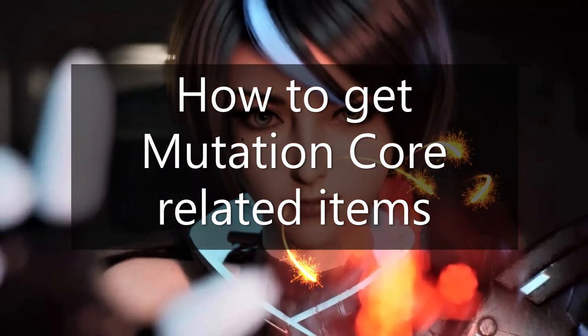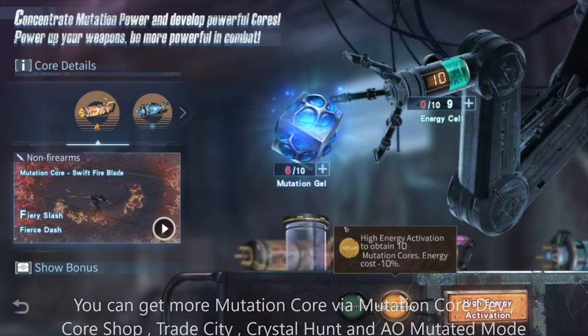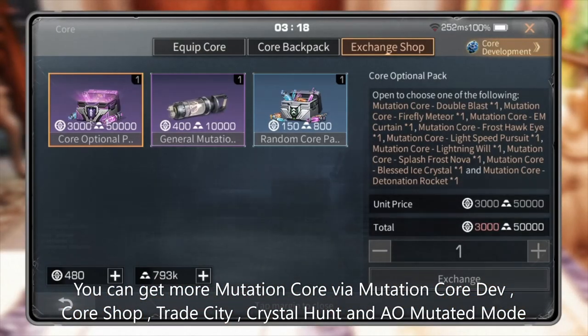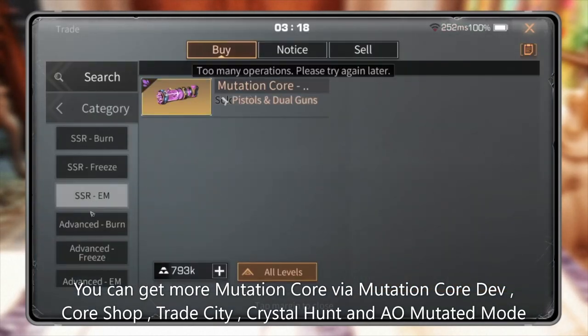How to get Mutation Core related items: you can get more Mutation Cores via Mutation Core Development, Core Shop, Trade City, Crystal Hunt, and Area Operation rotated mode.